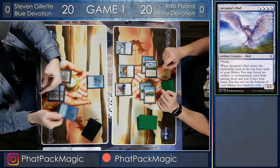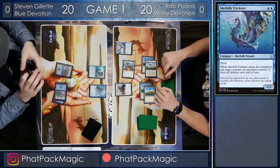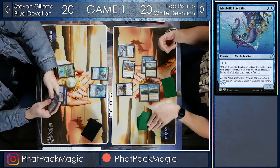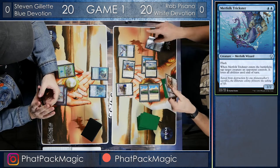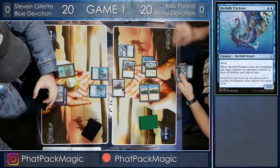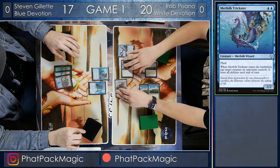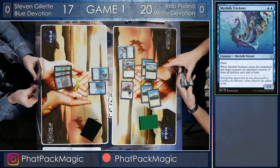Steven's obviously got a response, and it looks like he's going to tap Heliod and make it lose all of its abilities until end of turn, in response to the Arcanist Owl — which is going to be able to dig for an artifact, an enchantment, or another Arcanist Owl. I mean, that's pretty good value — you get a creature, and then you get another creature from it. So he crashes in for 3, bringing Steven down to 17, before passing the turn back.